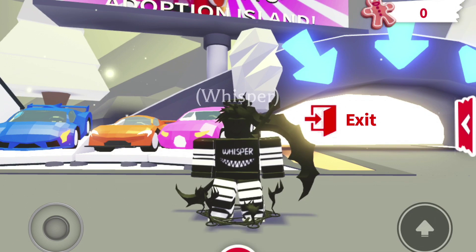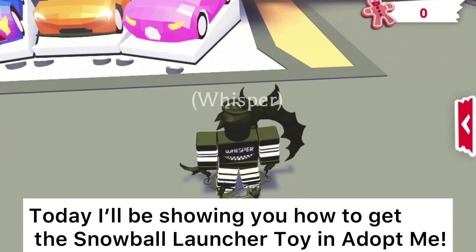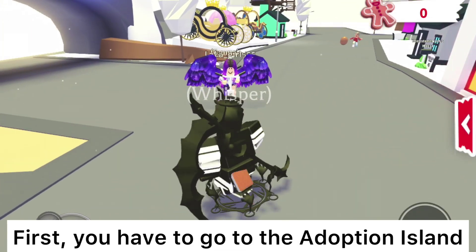Hey guys, welcome back! Today I'll be showing you how to get the snowball launcher toy in Adopt Me. First, you have to go to the Adoption Island.